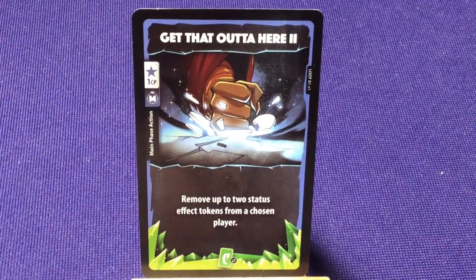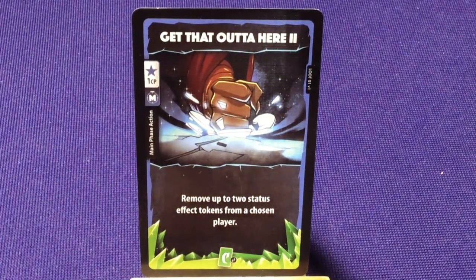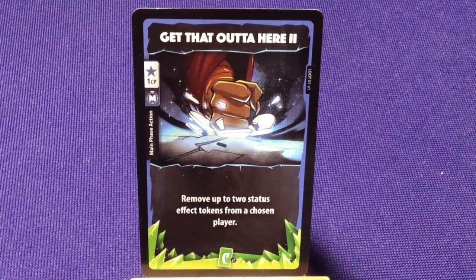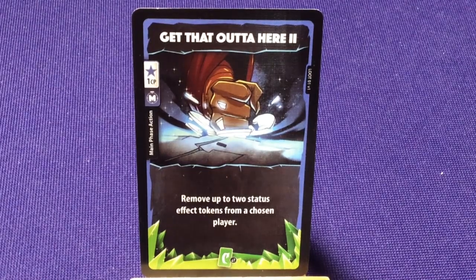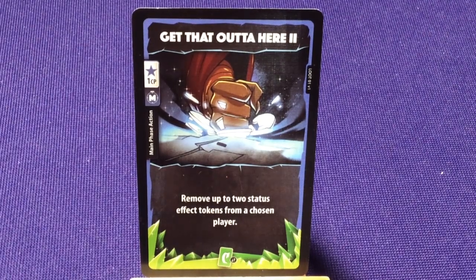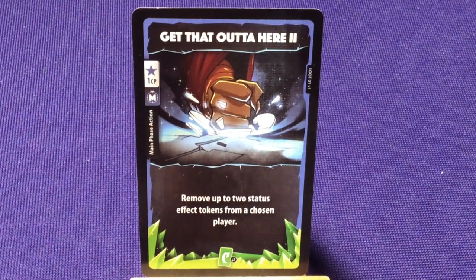Some cards will have a little back-and-forth arrow, which means you have to swap this card in your deck. 'Get That Out of Here Level 2' is one of those cards — it's a card every character has. So if you purchase this card or get it unidentified and it's added to your deck, you have to swap it out for the other one. Basically it's an upgraded version, kind of like your hero upgrades — they go on top and replace the old one. These do the same thing for cards in your deck.